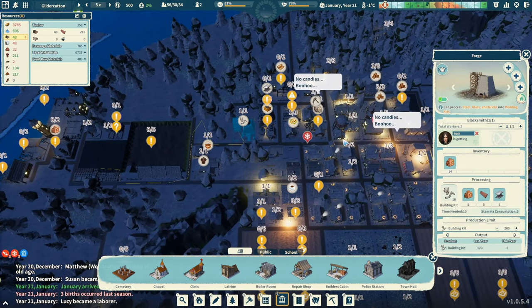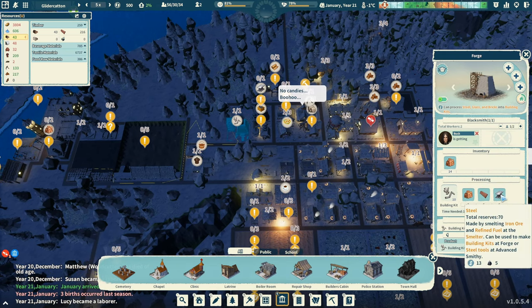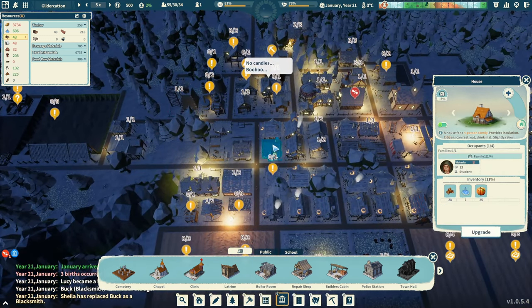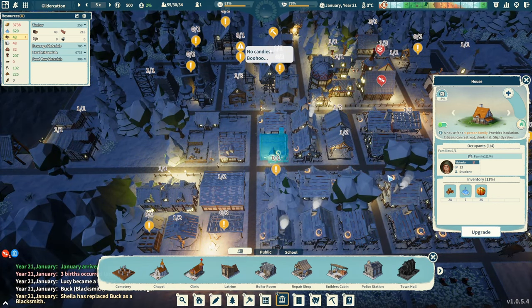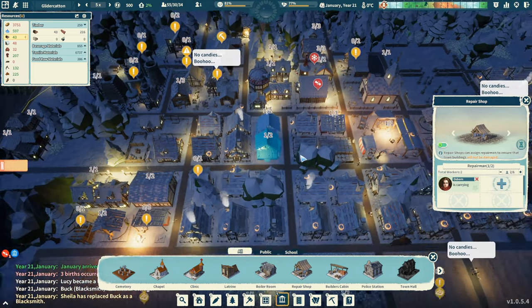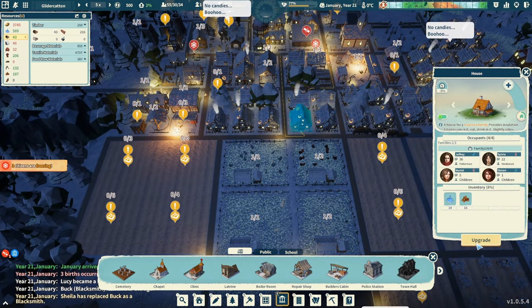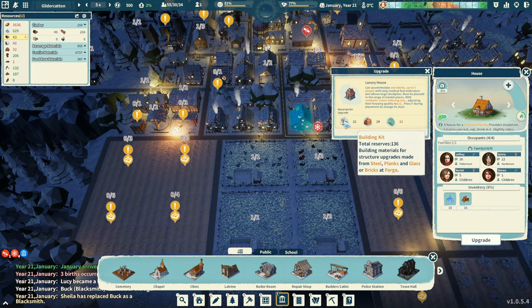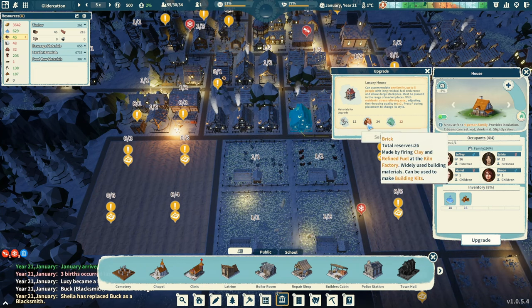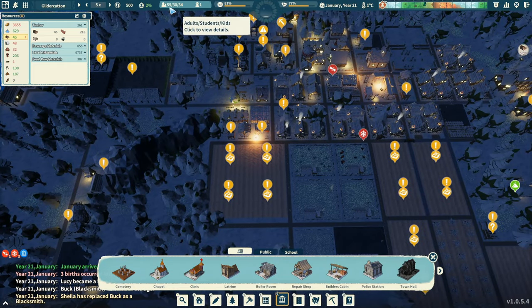We did manage to keep our forge going — he's got bricks, he's got planks. We might have enough to actually upgrade a home. Let's maybe try that. But this house — can we pull off an upgrade? Nope, we don't have the glass yet. We've got 136 building kits and just enough brick. It's pretty thin. We're down to 55 people — it's really low, but we've got a bunch of people coming.